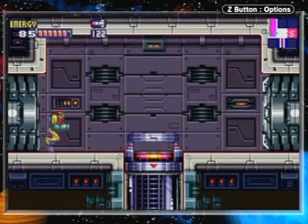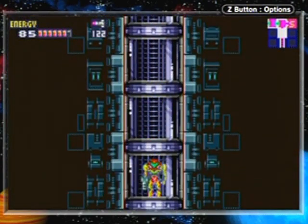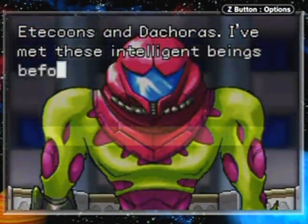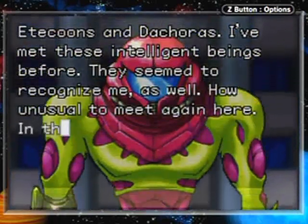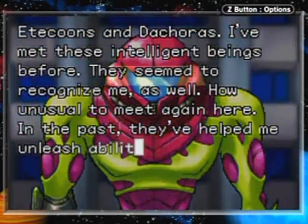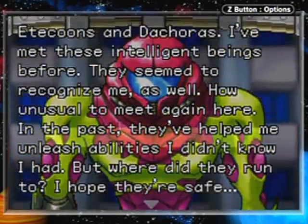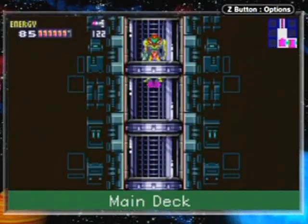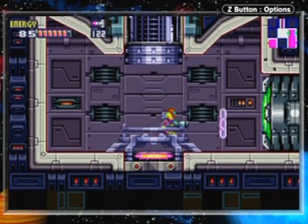Let's move on down to the navigation room. Anticoons and Docoras — I've met these intelligent beings before. They seem to recognize me as well. How unusual to meet them again here. In the past, they've helped me unleash abilities I didn't know I had. Where did they run to? I hope they're safe. Hopefully we'll find them later. Maybe they know how to use an elevator or something like that.